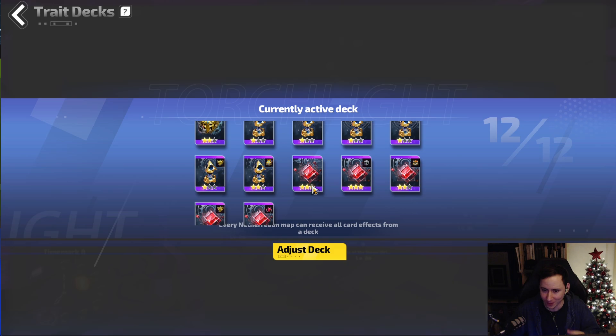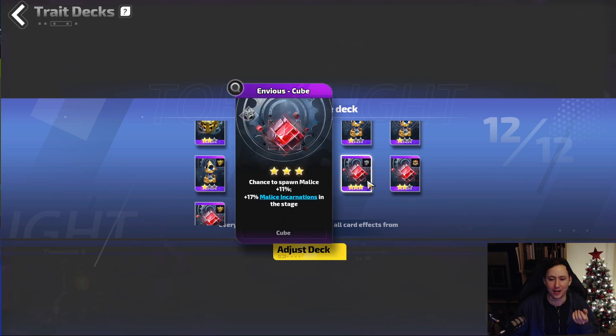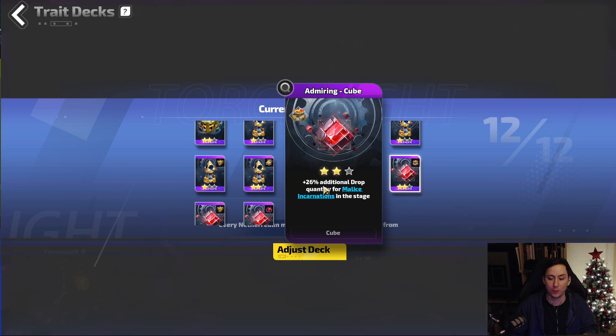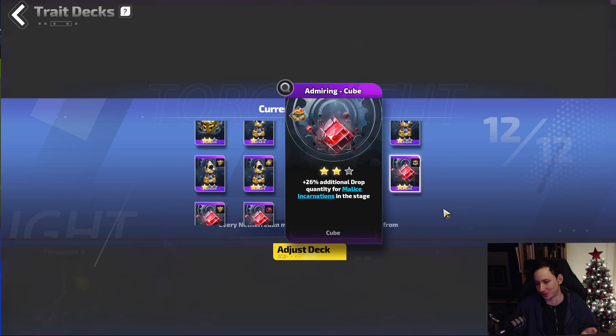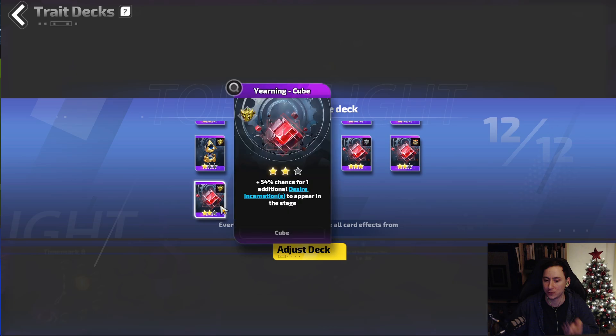The cube cards are really what this entire strategy is built around. One gives you additional chance to spawn malice — malice being the cube. Another gives 17% increased malice incantations in the stage, meaning more of those monster groups. Then Admiring Cube gives you additional quantity of malice incantations in the stage, so you're dropping more and getting more quantity from those monsters. They drop a ton of loot — it's sort of like a loot piñata — and they can also give you cube-specific currencies, which is what we're actually aiming for.